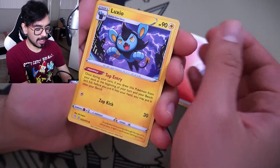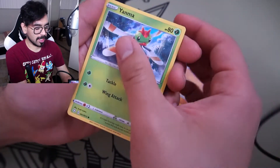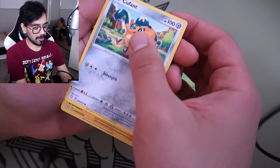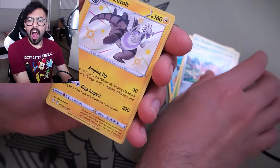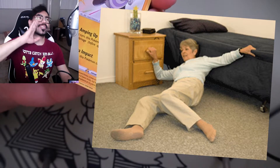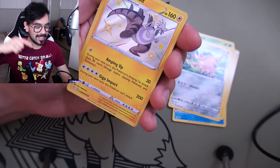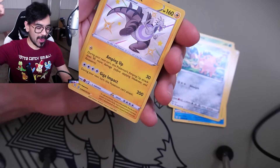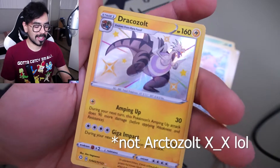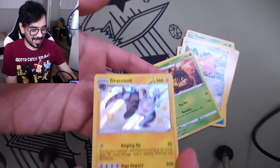Pack six — I'll guess Grass. Got Fire Energy again. Luxio, Rusted Sword, Float Stone, Trapinch, Yanma, Yanmega, Bounsweet, Sneasel, Grookey, Cufant. And the reverse — shiny alert! Shiny alert! We got a Drake Result shiny! I wanted the Arc Result but no matter, this is still pretty damn awesome. And in the back — Yanmega. Finally, after calling it out!